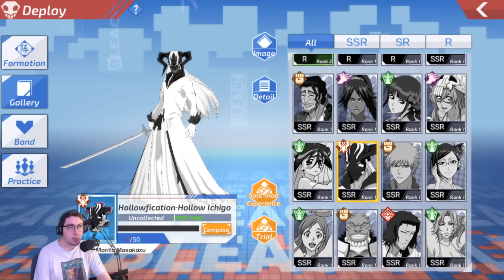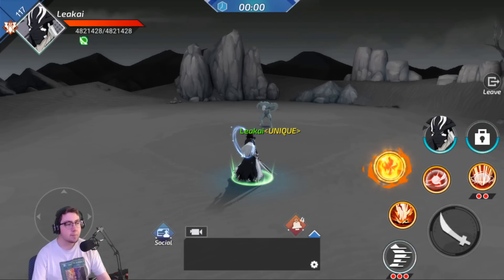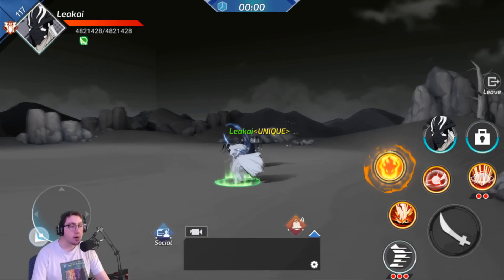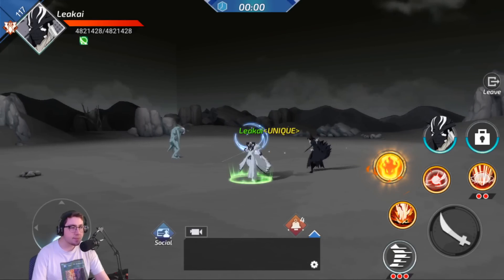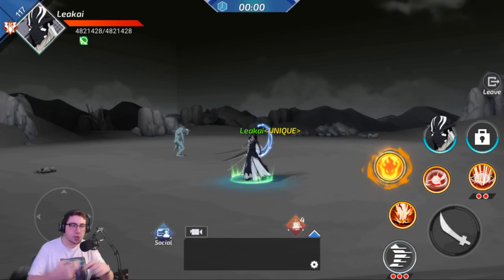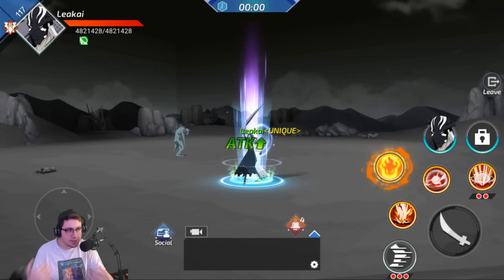I want to try out a trial of him on recording at some point, because characters like this are harder to get. Vestal Lord Ichigo, the shirtless Yama, Stark, and this character as well are characters that you can only get off of spending a hell of a lot of your pulls.